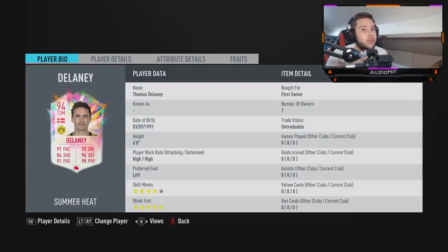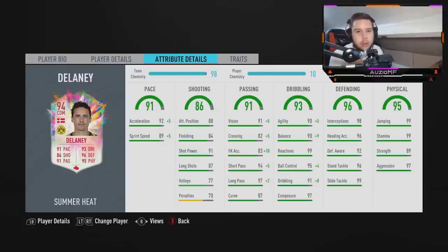He is 6 foot, which means he's got a beautiful interception reach and tackle reach, especially in that midfield. He has got high, high work rates, which is not too bad. If I put stay back while attacking on him, the majority of the time he will stay back, but there will be that odd occasion where he'll just make a run. He is on an engine chem style, on 10 chem — 97 acceleration, 94 sprint speed. A midfielder that is 6 foot with that kind of pace, you already know this guy is going to be absolutely insane.